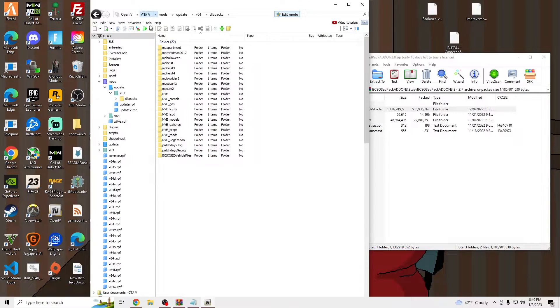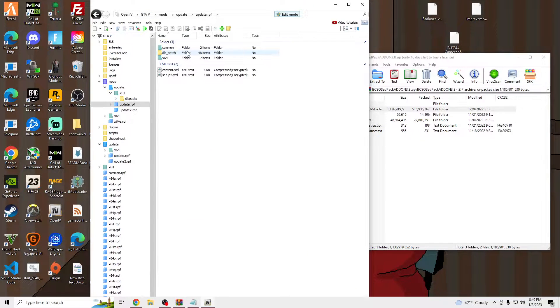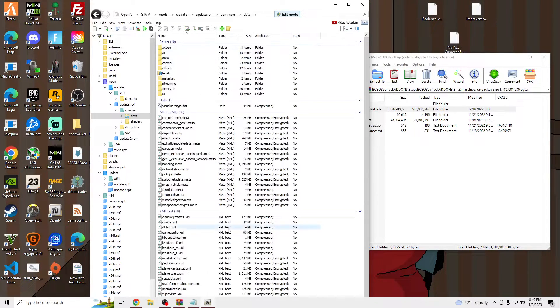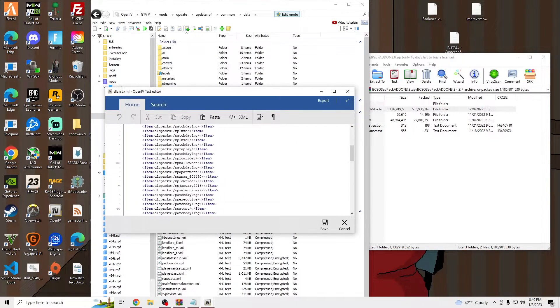Then we're going to go to GTA 5, Update, Update RPF, Show on Mods, Common Data, and then go to the dlclist.xml, right-click, Edit, go all the way down, hit Enter, and then — I'll put this in the comments — paste that in.